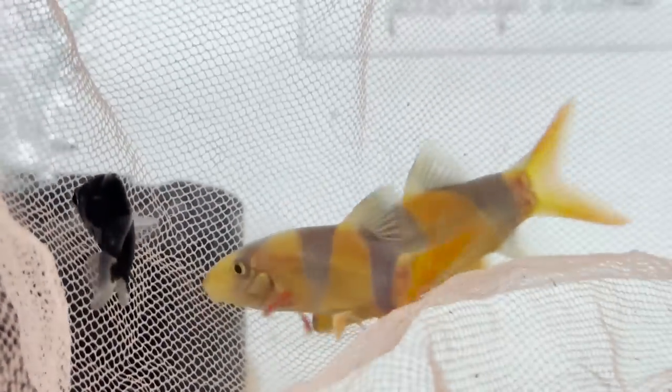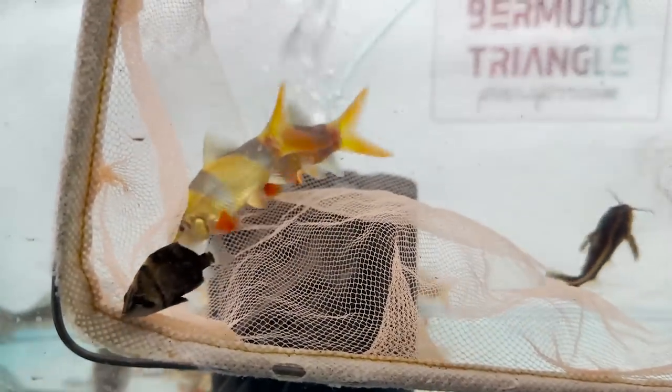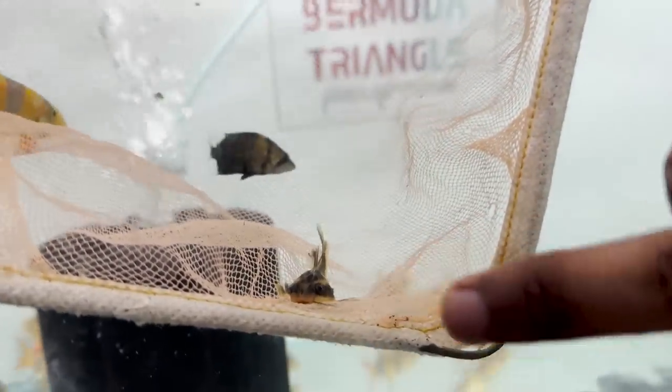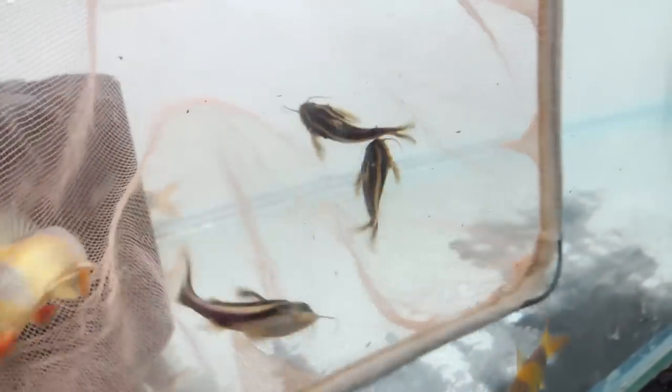This is Datnoid NTT Tigers from Northern Thailand. That is one inch size. Plus, these are Clown Loaches - we already mentioned Clown Loaches. This is Chocolate Catfish. All of these are peaceful varieties. These eat pellets. They are very calm. You can add them to any tank, including a planted tank.